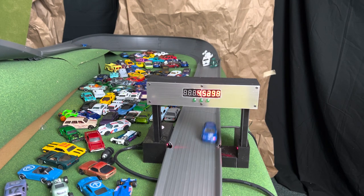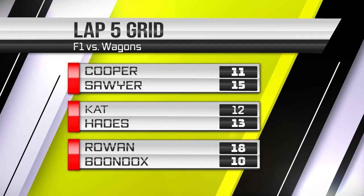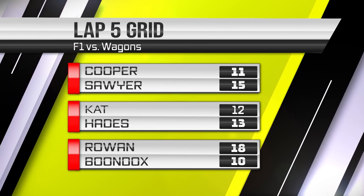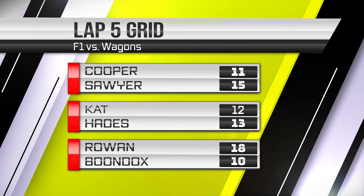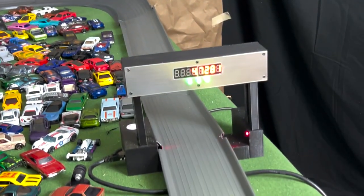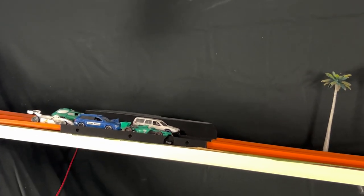Let's head over to that finish cam. The finishing order for lap four is Cat, then Cooper, Sawyer, Rowan, and bringing up the end is Hades. Here's your lap five grid: Cooper and Sawyer will be up front, and starting all the way in the back row is Rowan — but that is your leader with 18 points, his teammate Sawyer with 15. Everybody needs points to catch up to those guys. Cooper is in pole position heading down to the carousel, gets the hole shot, but Sawyer challenges and passes. Sawyer takes the lap with Cooper coming in second — there's a bit of a mosh pit behind them.